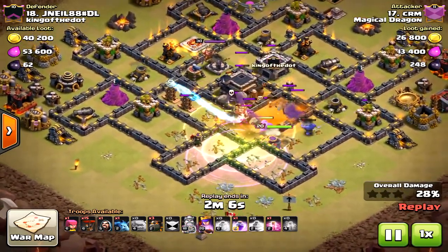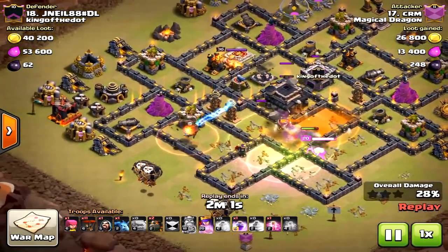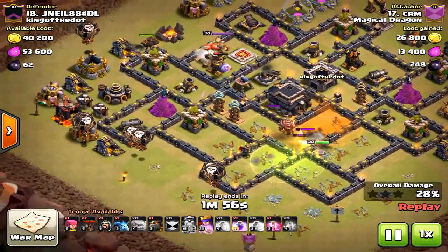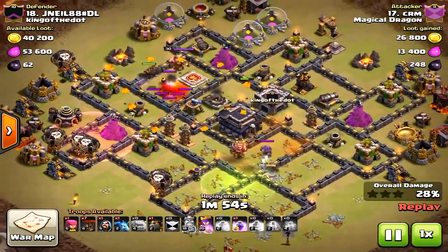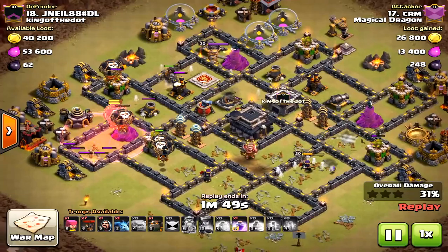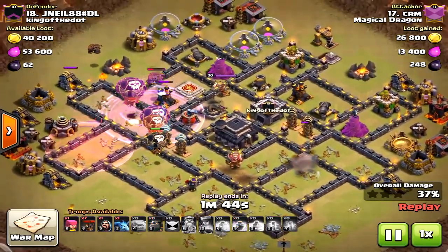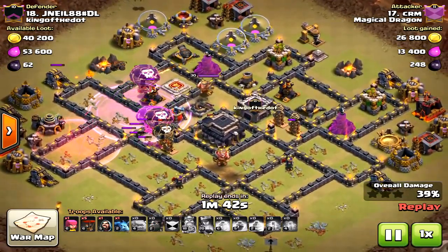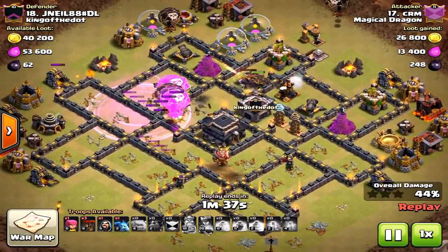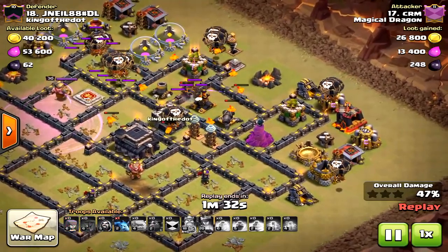This is already starting out to be a great attack. Here comes the air portion — but those loons to the south are a little too far; he didn't need to drop those. They're going to take forever to get to those defenses, and the hounds were kind of caught alone. I was a little concerned he might not get the three-star because of that bad placement at the beginning, but because the defenses are lower and it's not a maxed Town Hall 9, this attack is going to get three stars.